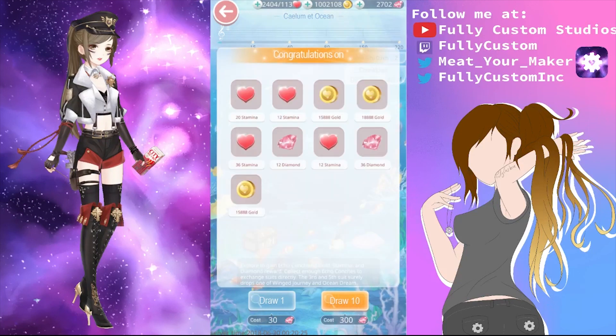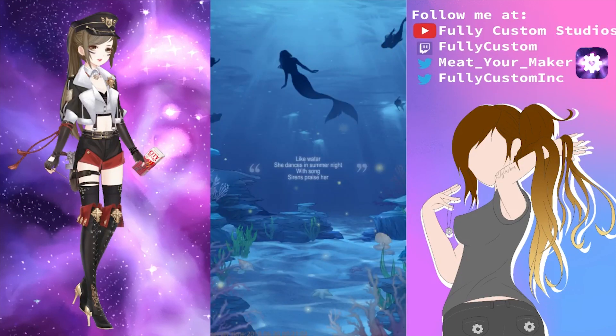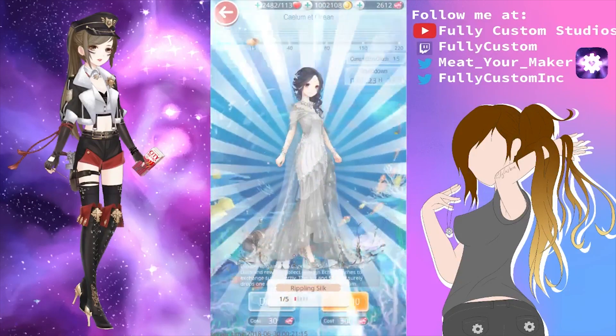What I'm going to do is get to the first milestone, which is 15. The basics are that every time you gain a conch you gain a reward too, such as diamonds, stamina, and gold — so you'll always be getting something, even if you don't want to get any of the suits, you'll still get something for your free tries.